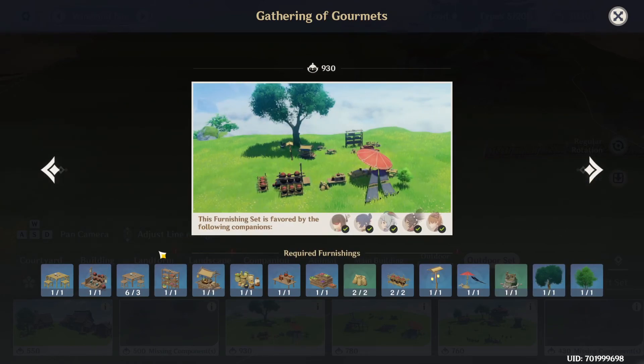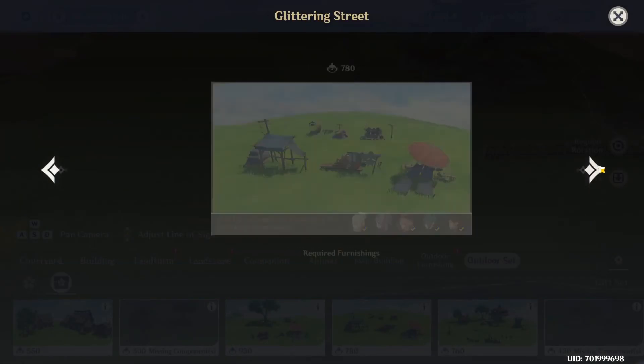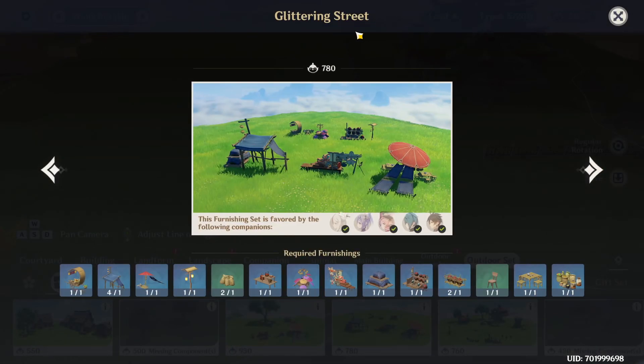Gathering of the Gormets — most of these are craftable, but there are still these two that are only buyable. Gluttering Street, on the other hand, has a lot of craftable items — actually I think it's all craftable, so this is one of the better sets. It has 5 characters and it's all craftable.